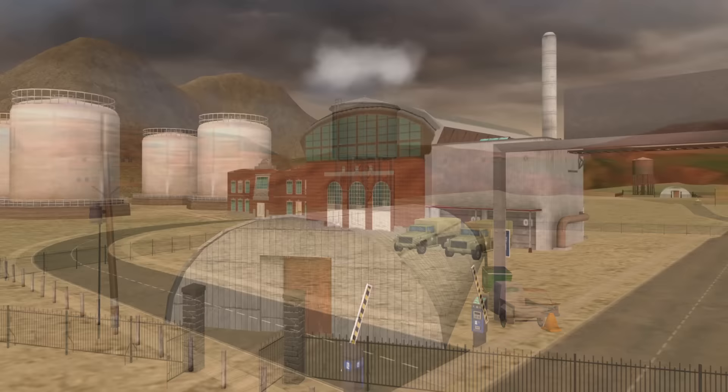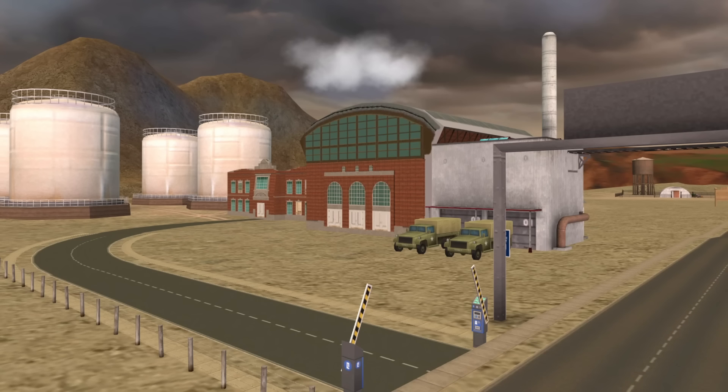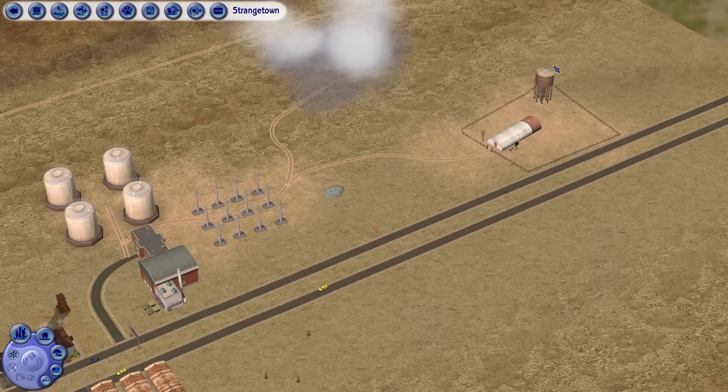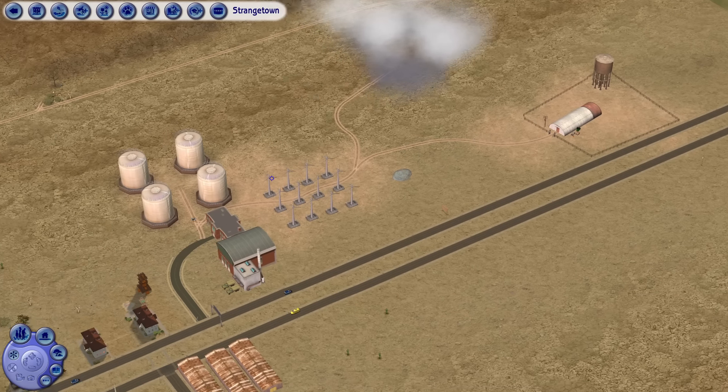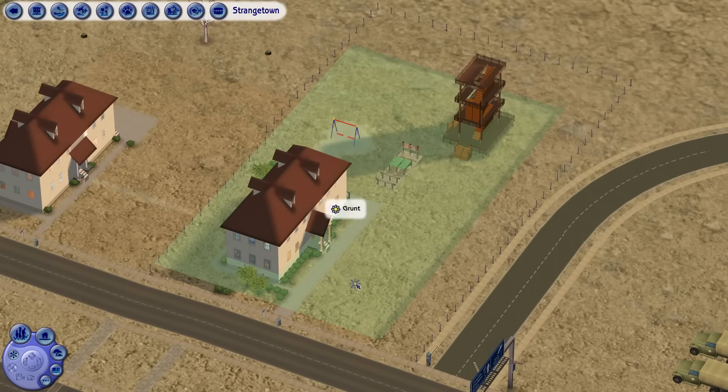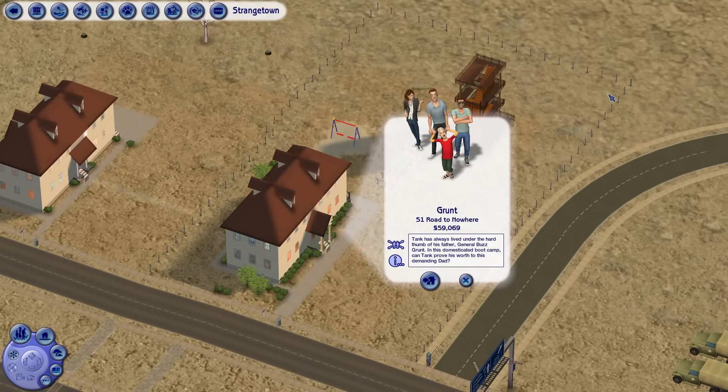Hey everyone, I'm BB and I'm back at it again with another Sims 2 lot renovation in Strangetown. Today's theme is military bases and doomsday bunkers, and I'm going to be real with you guys - this house was the worst. There are a lot of questionable Maxis lots in this game, lots of weird choices were made all over the place, but this was just such a depressing place. I'm talking about none other than the Grunt family home, because this is what we're working on today and boy did they need my help.